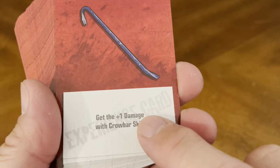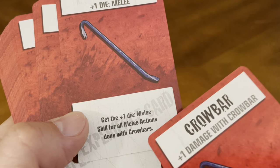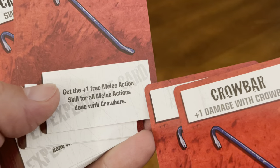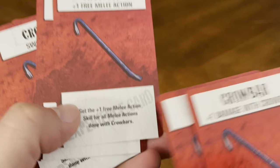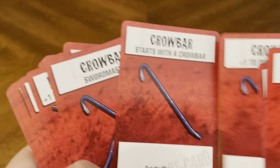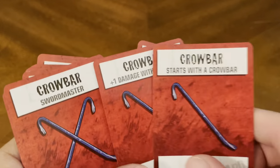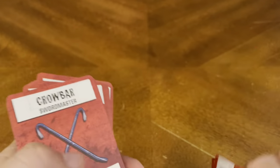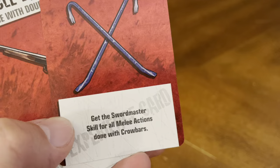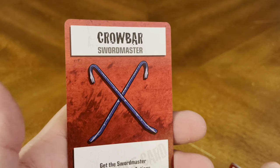So if they start off with the crowbar, they may have a plus one damage with the crowbar. But as they enhance, now they get plus one die in melee. Then it goes up again to plus one free melee action for all melee actions using this crowbar. Then plus one dice roll in melee. Then starts with the crowbar. So you go from being a starter, gaining all these additional skills, and then you become a swordmaster with your crowbar — get the swordmaster skill for all melee actions done with the crowbar. Going through six missions, he's now the expert swordsman with that crowbar.